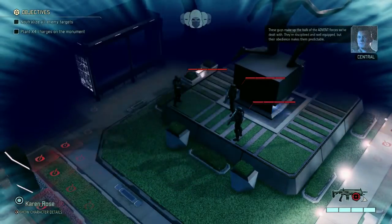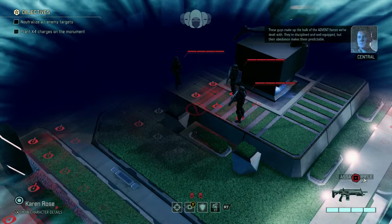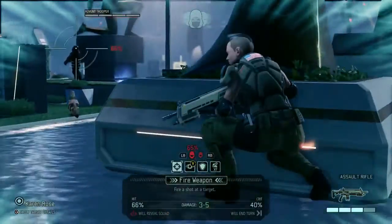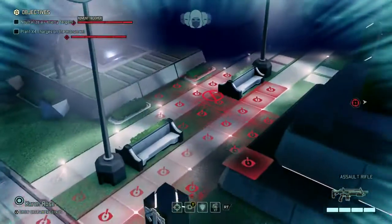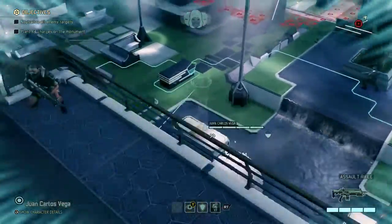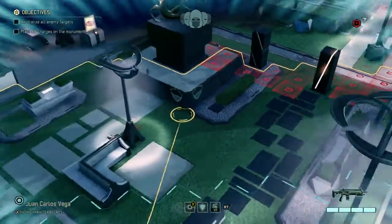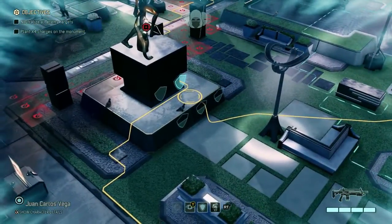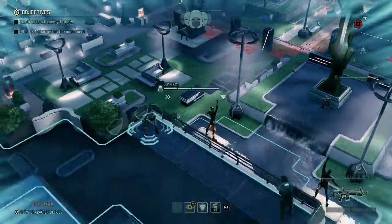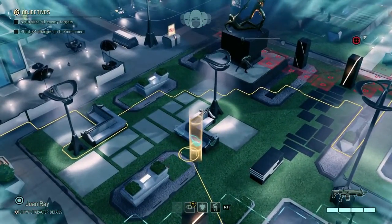Until I get a visual on them — the Advent forces we've dealt with, they're disciplined and well-equipped, but their obedience makes them predictable. Alright, so I just got eyes on the enemy. They're out of the line of sight for these two, which is sad because that's a very good position to be in. Now I'd probably like to be up on this statue with this guy. This lady can go right about here, and this guy can go where I was originally going to put the other soldier.